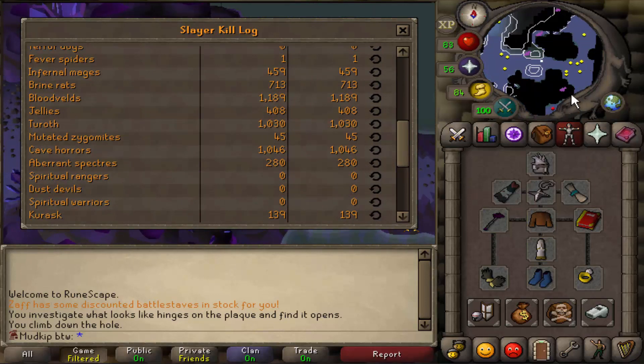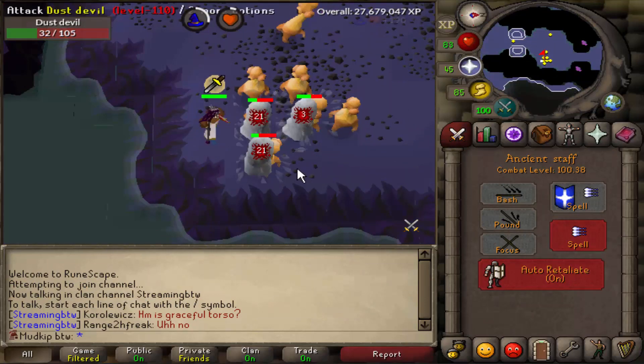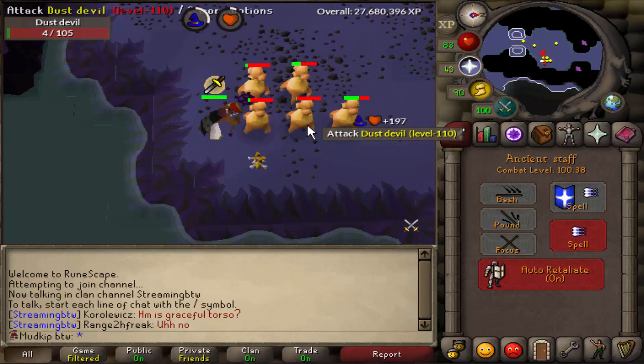I'm really hoping we don't waste RNG on getting a dragon chain body. It would be cool to have on this account, but kind of pointless because we've got barrows armor. When I first got here, you can tell I had no clue what I was doing - I was just gathering all of them together and bursting them however they were standing without actually grouping them together.